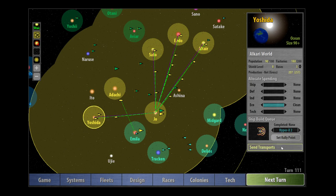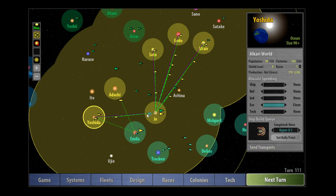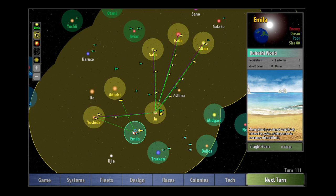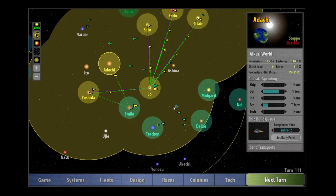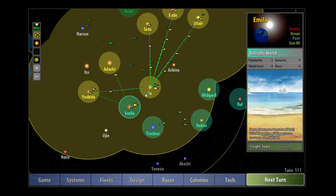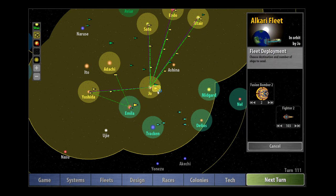Yoshida this turn needs to send some transports too — I'm going to send 10 from Yoshida. Next turn we're going to send 10 from Joe. That should be enough to deal with those five Bulrathi. We might actually see just how strong the Bulrathi are in ground combat. I mean, five of them might fight off 30 — it's possible. And when I say possible, I mean likely.